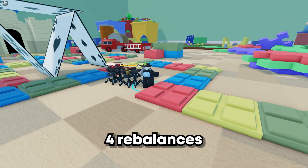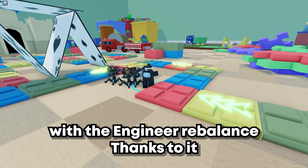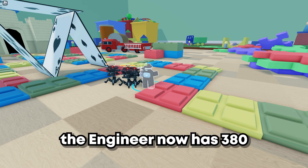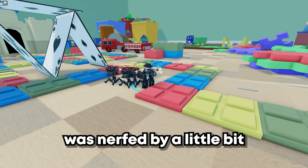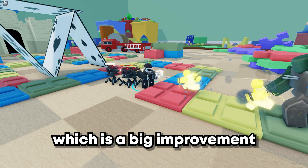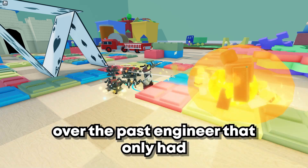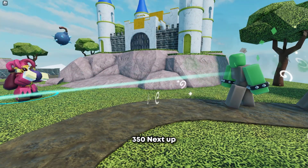The update also came with four rebalances. Starting with the Engineer rebalance: the Engineer now has 380 DPS at max because the sentry damage was nerfed slightly, but the sentry still has more splash damage, which is a big improvement over the past Engineer that only had 350 DPS.